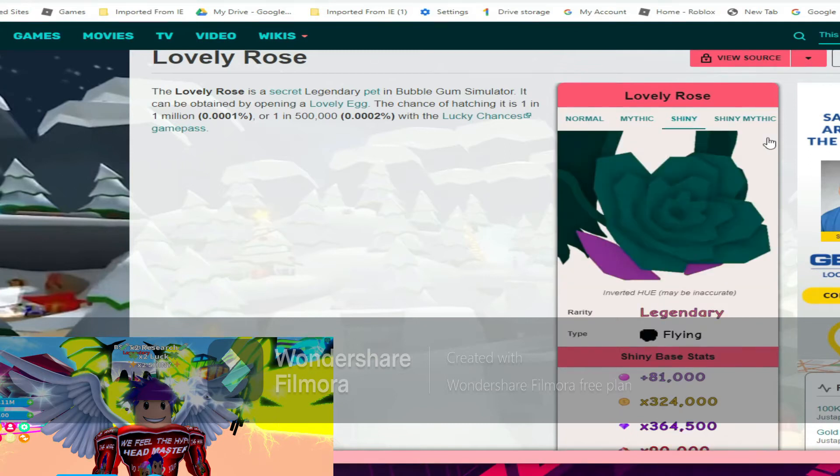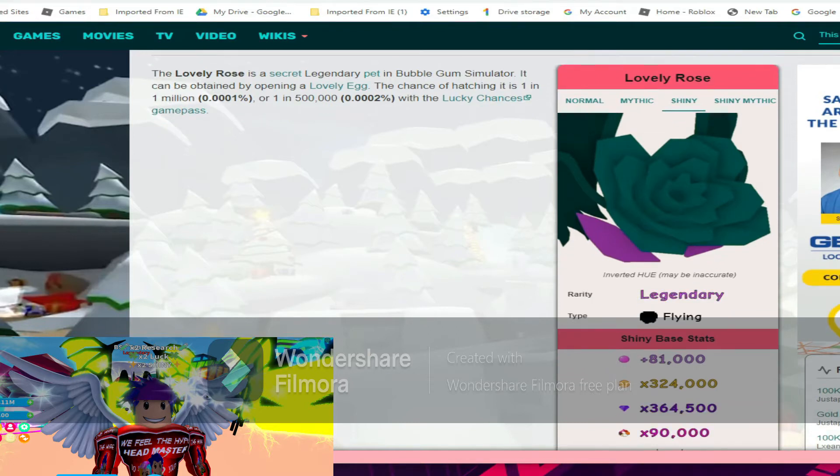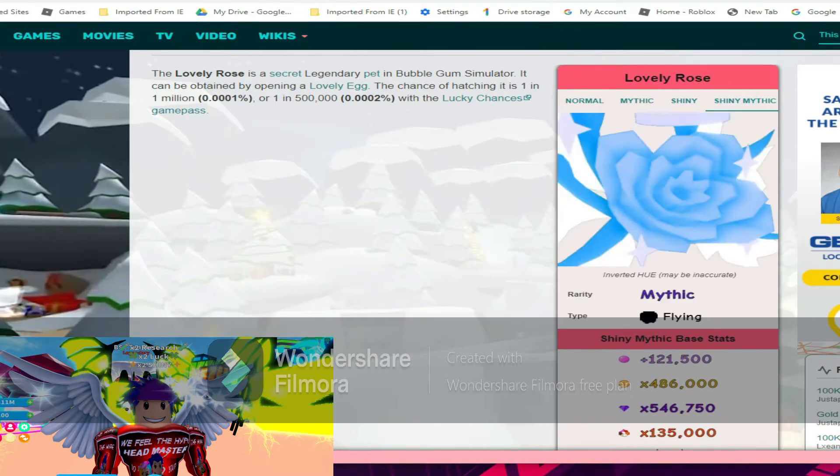Next we have the shiny Lovely Rose — stats are at 81k bubble blowing power, 324k coins, 364k gems, and 90k world currency. Next we have the shiny mythic Lovely Rose stats at 121k bubble blowing power, 486k coins, 546k gems, and 135k world currency. That is extremely high, guys.